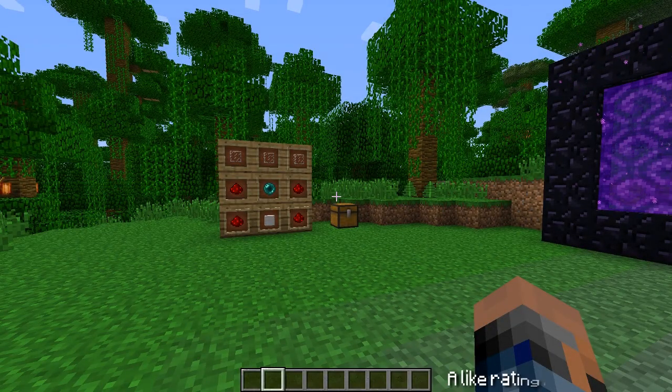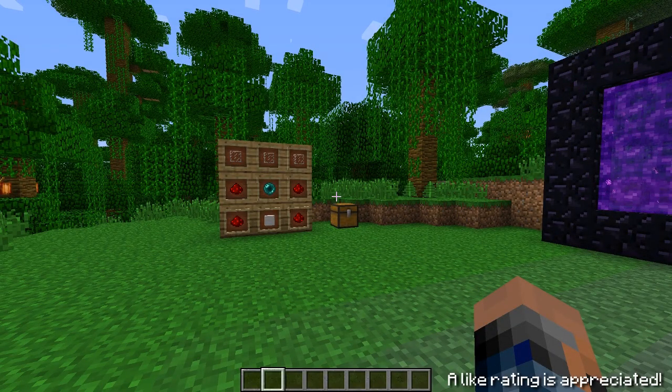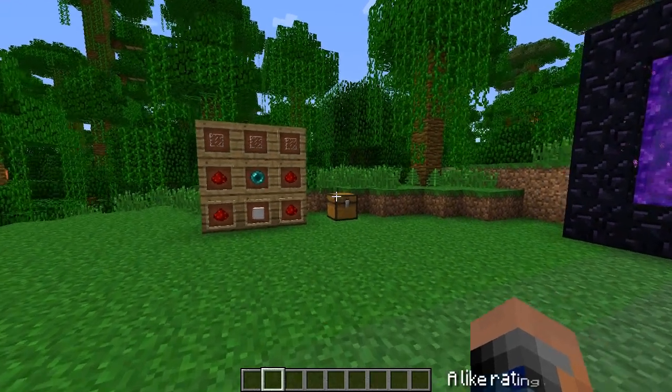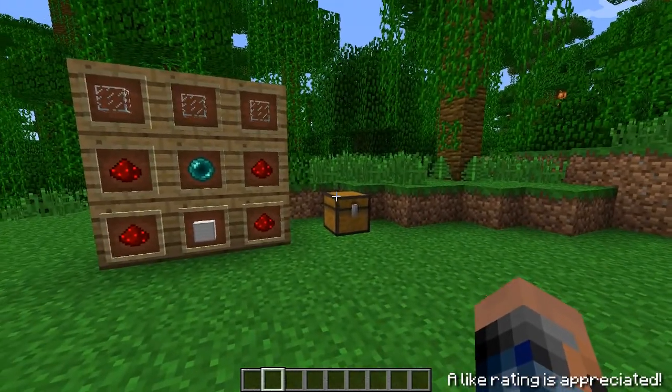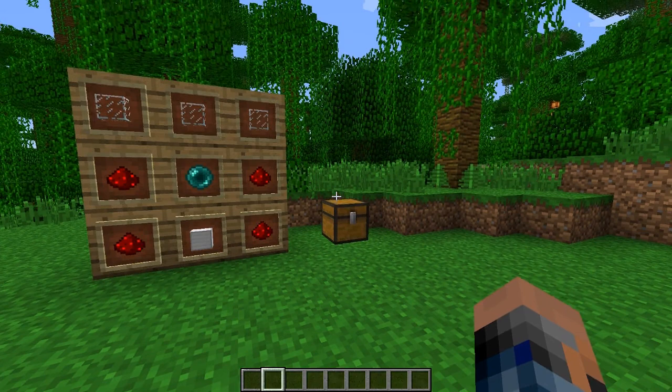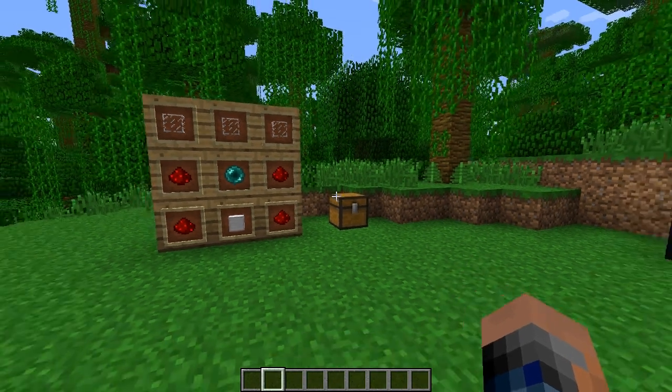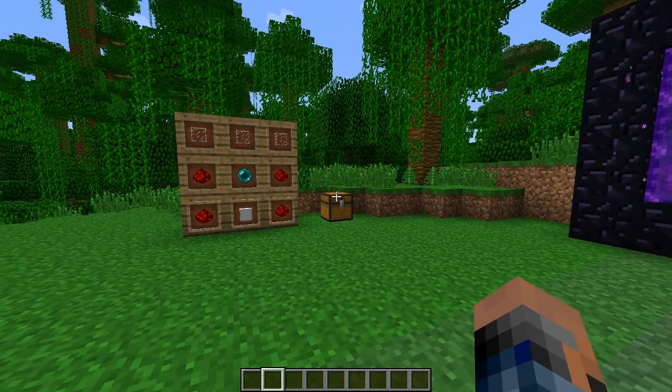Hey guys and welcome back to another mod review. Today we're going to be looking at the Telepads mod, or teleportation device mod, whatever you prefer. What this does is add telepads into Minecraft, allowing you to teleport from location to location and go around your world without having to worry about getting lost. It's a really quick way to teleport yourself back to your home base or wherever you want to go.